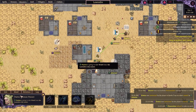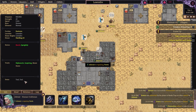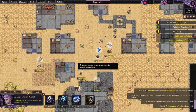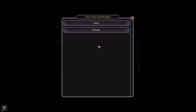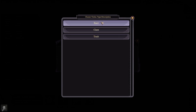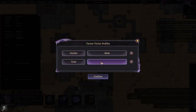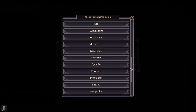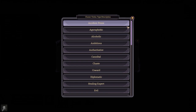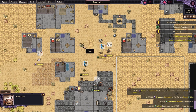Now we need to create a serial killer. We're going to afflict Ashton with psychopathy and set his target to male humans. I was going to try targeting the blessed ones using the trait filter but blessed isn't available as an option, so he'll just kill male humans — which should hopefully work quite nicely.